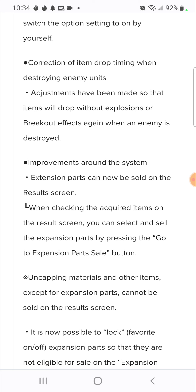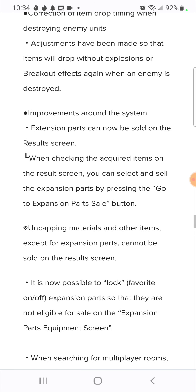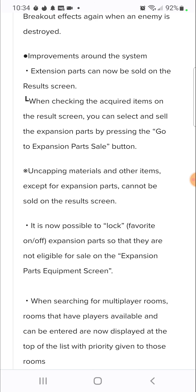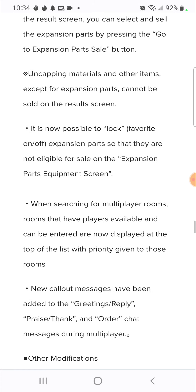Extension parts can now be sold on the results screen. When checking acquired items, you can select and sell expansion parts by pressing the go-to expansion parts sell button. Uncapping materials and other items except for expansions cannot be sold on results. You can lock favorite expansion parts so they are not eligible for the expansion part sale.